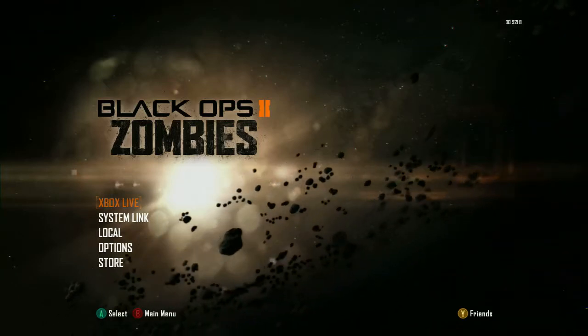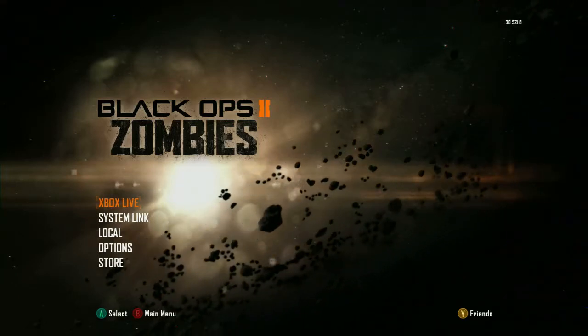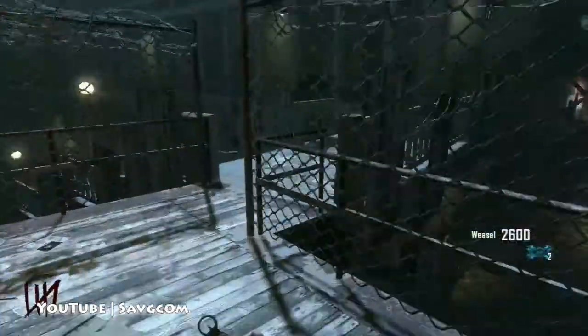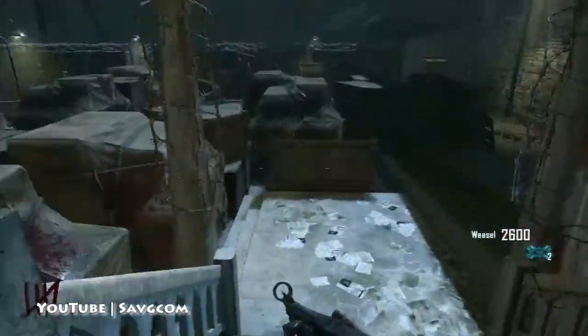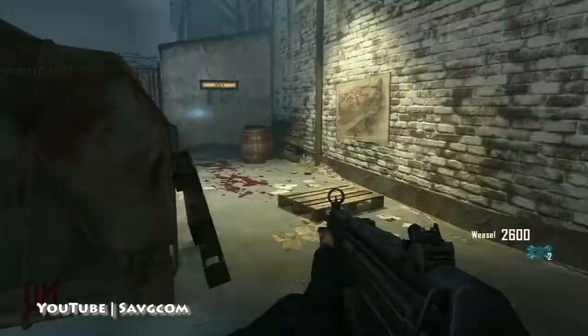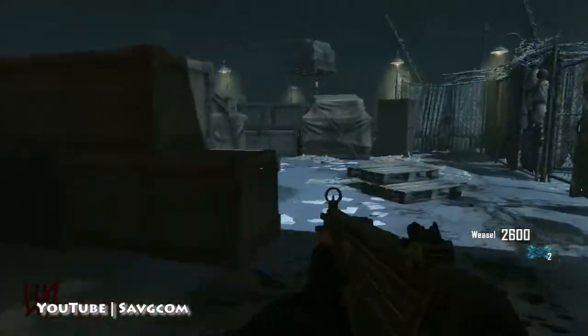This is Swagger doing a quick Easter egg for the new zombies map, Mob of the Dead. This is the bottle music Easter egg. There are three locations. If you want to do this on its own, I'm just going to run through the sections here.